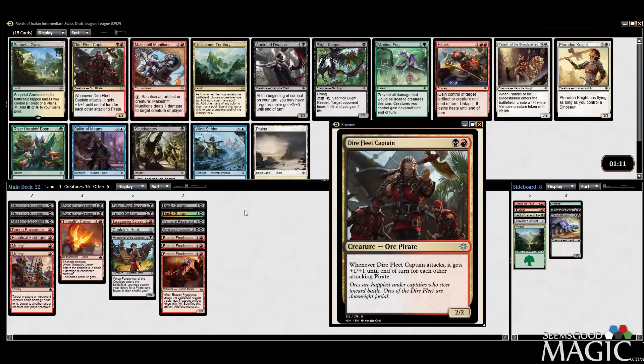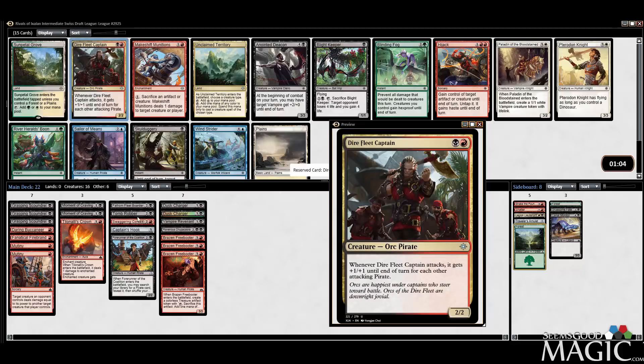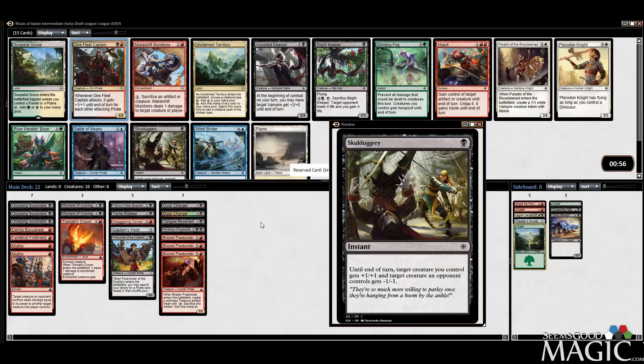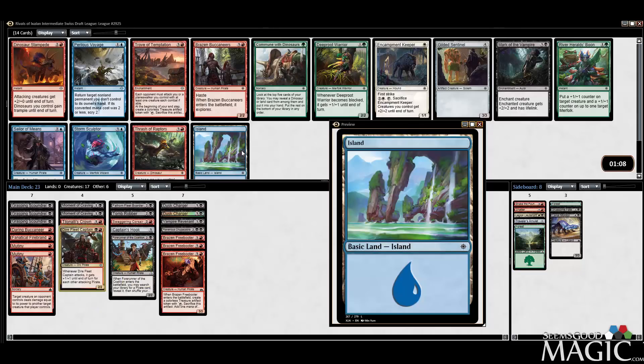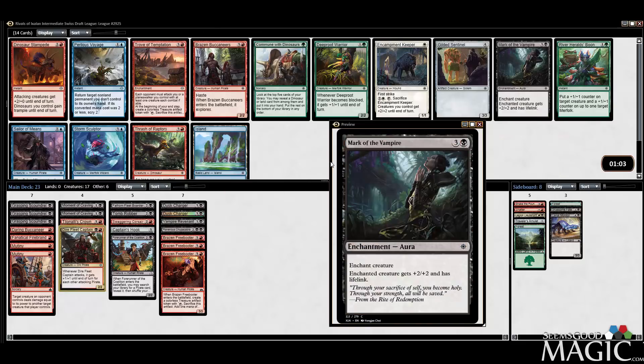Captain's cool. We also have Skullduggery, which is a great card, but I think we've got to take the Captain. We have all these one-drop beaters, and we could even hope to wheel the Captain. I do love Skullduggery — I think the card is fantastic — but I'm just going to take the Captain because I don't see why not. Buccaneer's probably fine in here. Mark of the Vampire has always just been amazing for me, so I'd probably take it over the Buccaneer and hope to wheel the Buccaneer.